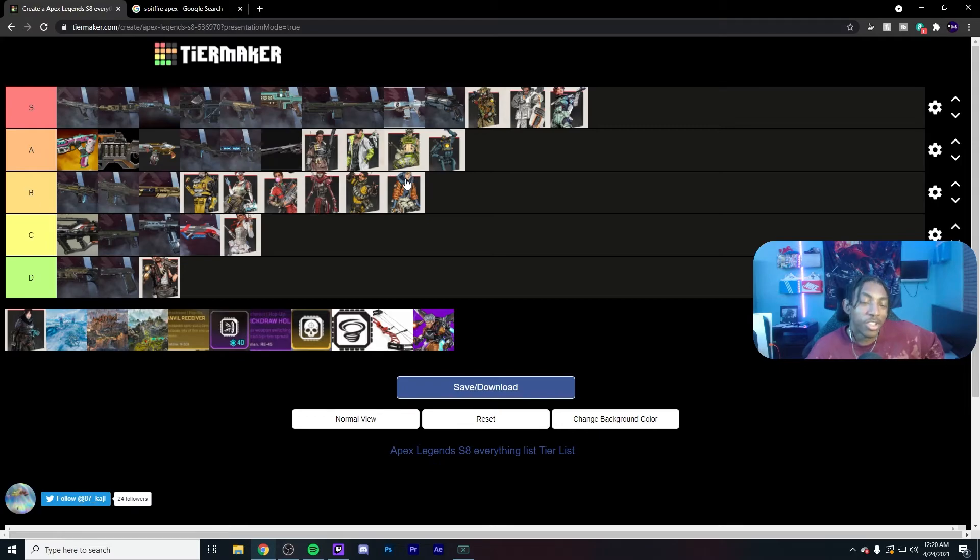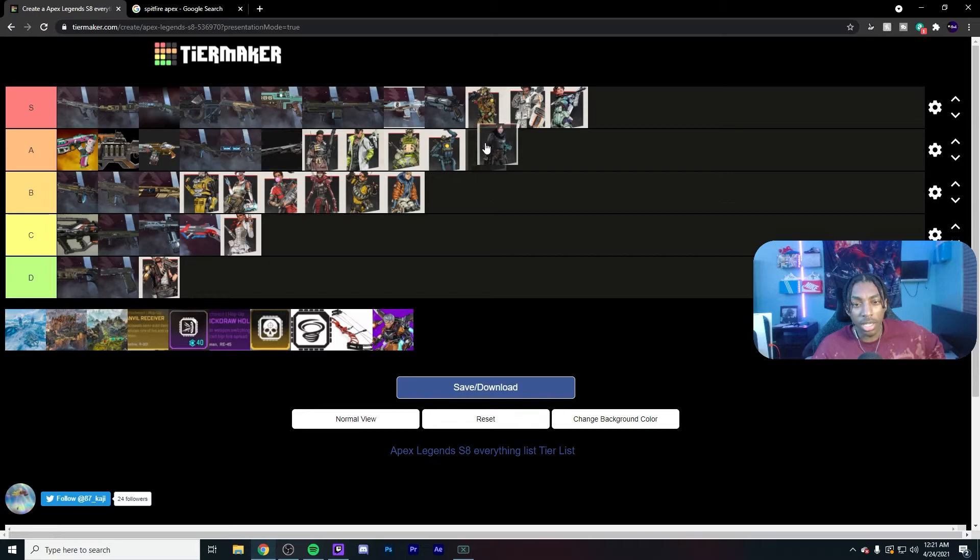Wattson is my main for now until Valkyrie drops. She's just not what she used to be. Her ult used to last indefinitely once you put it down, but now there's a timer. The way the game plays now — especially on Olympus — there's too much open space to cover. She's always been a ranked character. Late game positions she can hold on her own is always her value. I'd say she's B tier. Wraith I'd say is A tier — I want to keep her in S just because the portal is everything for her.